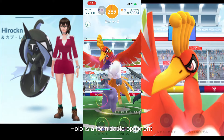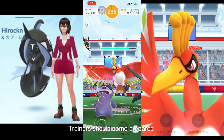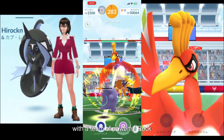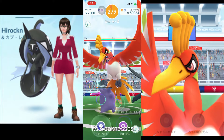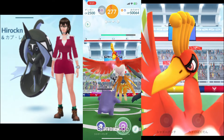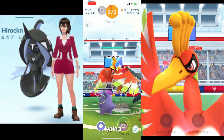Ho-Oh is a formidable opponent with a maximum CP of 4287. Trainers should come prepared with a team of powerful rock, electric, and water-type Pokémon to exploit its weaknesses. Thundershock, Stone Edge, and Hydro Pump are popular moves to counter Ho-Oh's fire and flying typing.